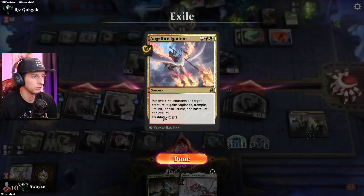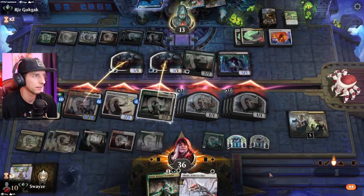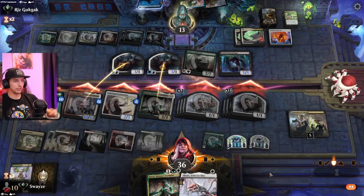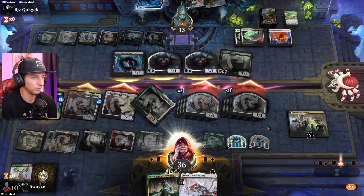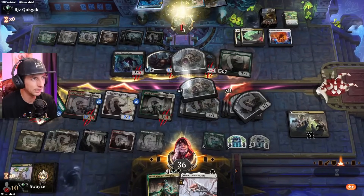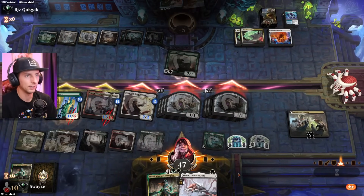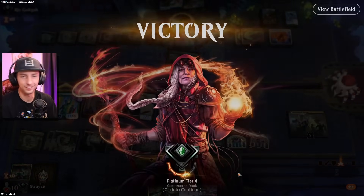Wait, does Angel Fire Ignition not give flying? I could have sworn it does — but it doesn't, actually. We're going to gain a lot of life, but I don't think they can absorb all of this damage even with the life gain. They're gaining six but yeah — too much damage. Let's go! What a win, what a nail-biter — crazy good game.